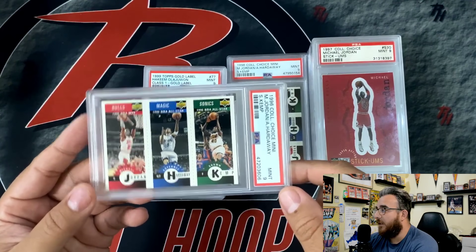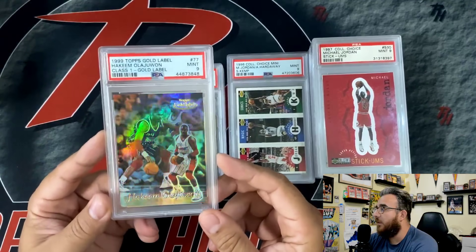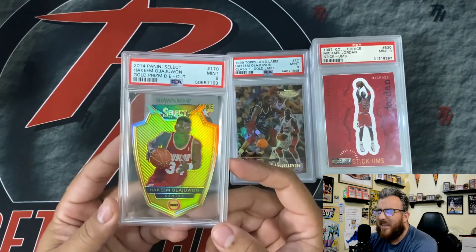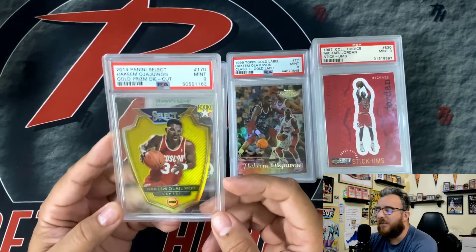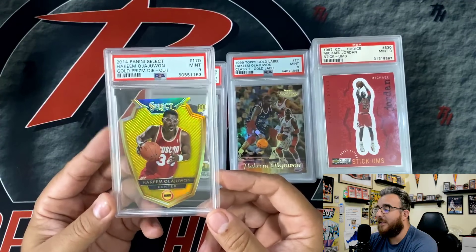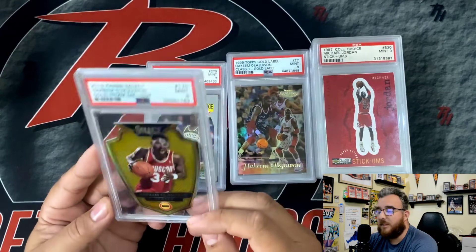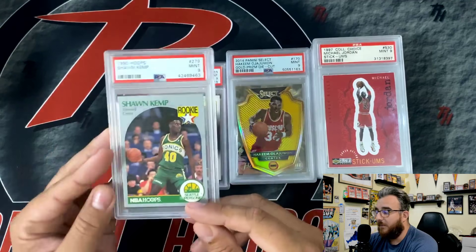Gold Label Class 1 Mint 9, Akeem Olajuwon. Not really anything epic — it's not numbered or anything like that. And then this is probably one where I may have gone over my $100 budget, after taxes and shipping and all that stuff. I saw this and I had to have it. Gold Select die cut, gold numbered to 10 — this is number 4 of 10. I might consider selling this if anybody's interested. There's another card coming up that I've got my eye on.